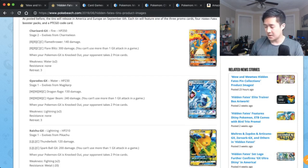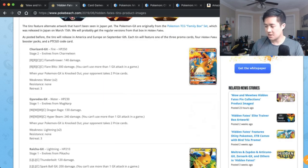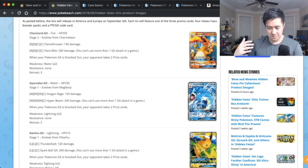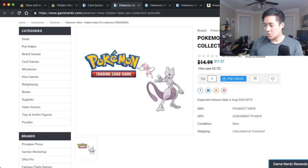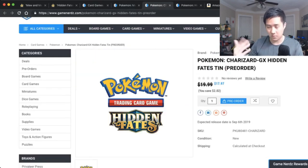The tin promos will be a Charizard and a Gyarados — these cards were in a Japanese family box designed to help learn to play, so the moves aren't very complicated. My opinion would be that you should pre-order to save some money, get at least one of each. The most sought-after will clearly be the Charizard. My recommendation: pick up at least a couple of Charizard tins and one of the others.